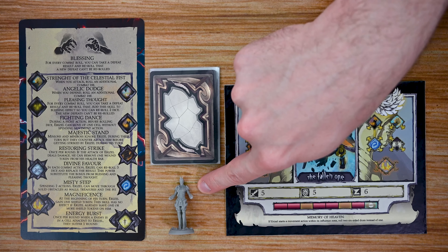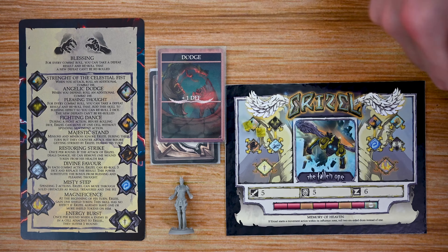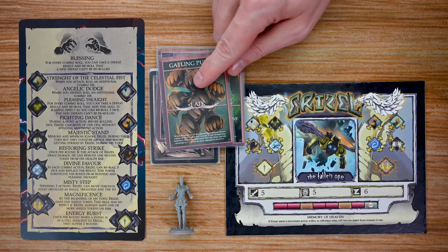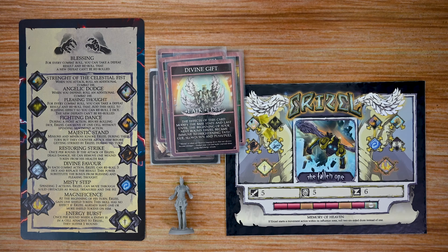Each character also has a miniature and their ability card deck with all kinds of different cards. For example, one character has cards such as Dodge which adds additional defense, Fly that lets them fly, Gatling Punch which adds plus one to their attack, and Divine Gift which adds plus one to attack and defense with additional effects.